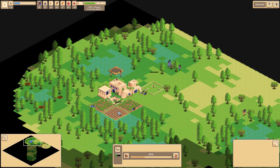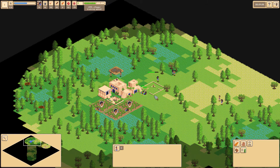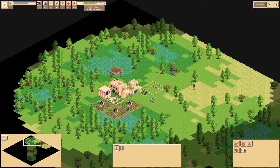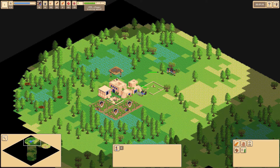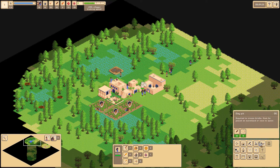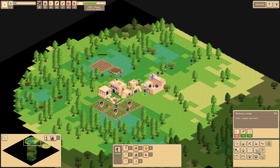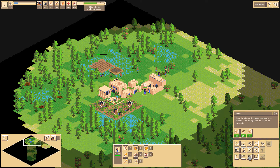Yeah, definitely doing barracks. This is taking a while. I don't know if I took the person off — might have taken the person off. Get this foot here because it's closer. Okay, that's probably kind of enough. Let's see, can we build another farm around here? Do we have archery, hunting, wall, gate, palace? Archery range.